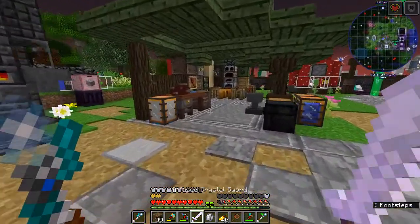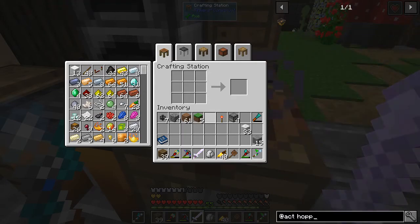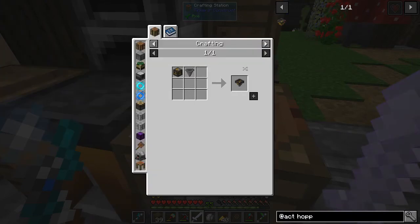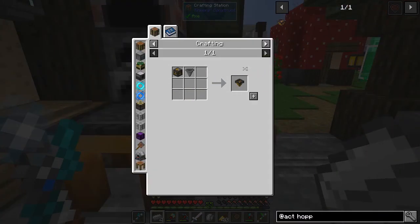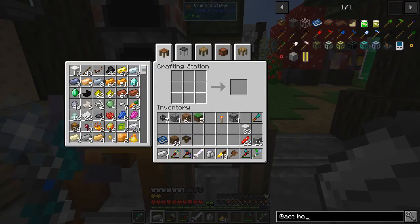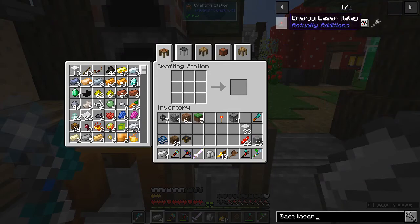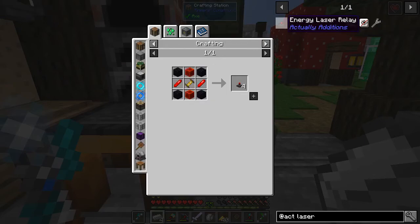Before I can show it to you, I've got to set up this way to feed the dropper with stone. What we're going to do is we're going to use the hopping item interface from Actual Editions. I've used the regular item interface, just never used the hopping one. Next thing that we're going to need to make this work is the lasers. We make those by just zapping the energy lasers.